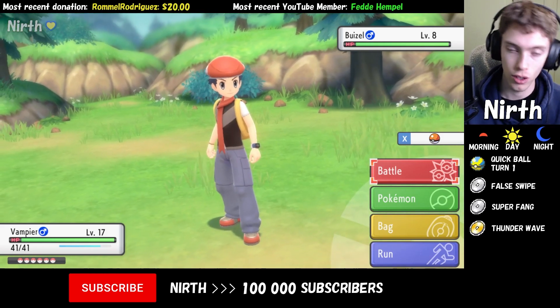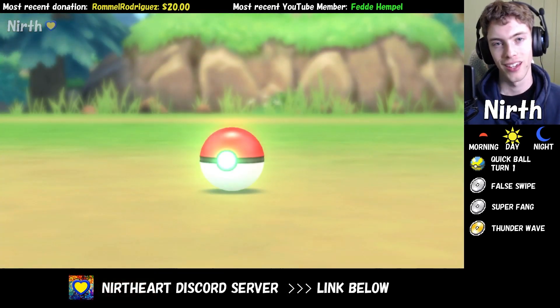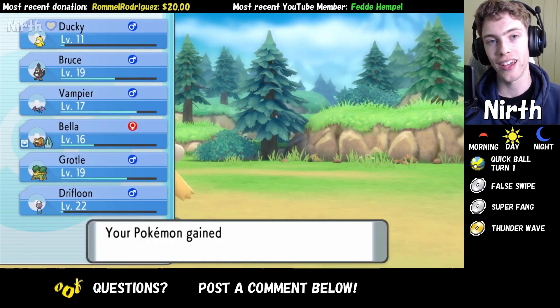Then you can use False Swipe, Super Fang, and then Thunder Wave, and throw Poké Balls at it. I chipped the Breezel down to yellow HP and got it on the first Poké Ball. Breezel was caught, and thank you for watching.